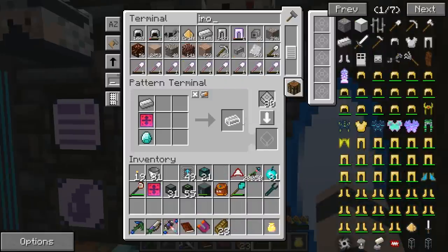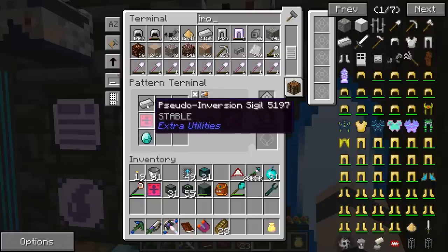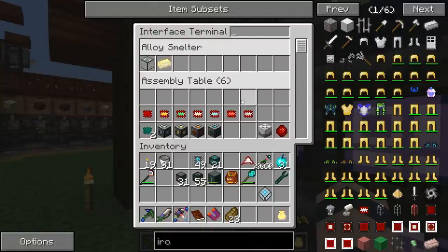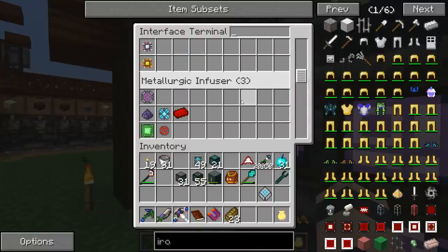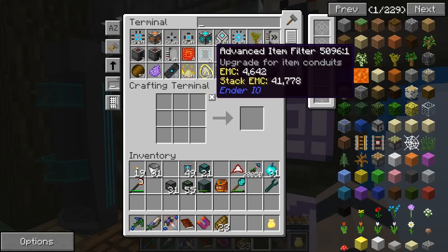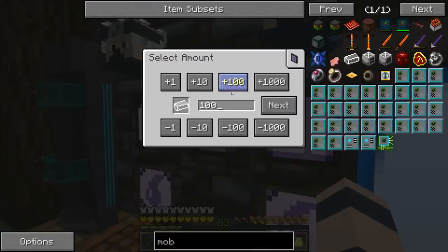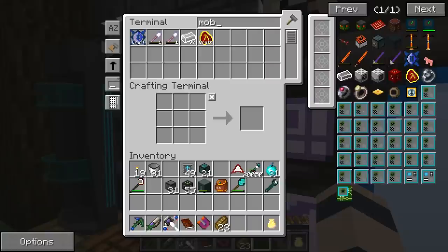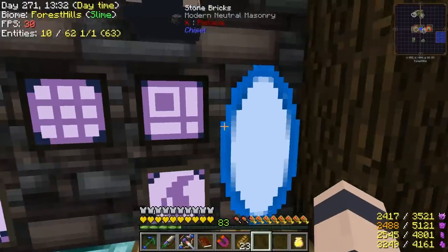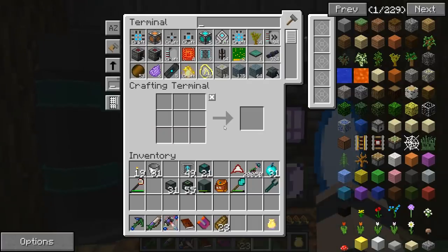I had some trouble here but I think I got it figured out — maybe I had the diamond and the iron mixed up. We're going to make a pattern for it, throw our sigil in there — that was very difficult to get, remember we had to do that ritual in the End and it took forever. Now let's craft some Mobius ingots; we had some in there — can we craft 100? Look at that, looks good!